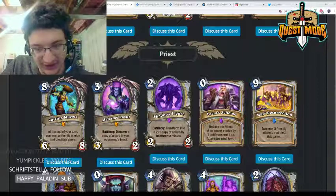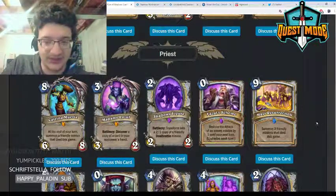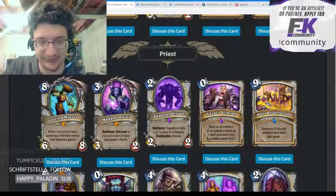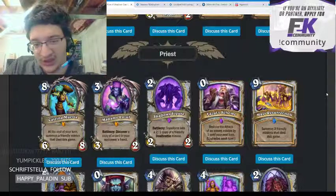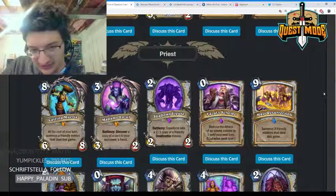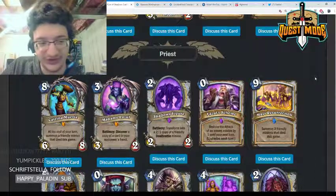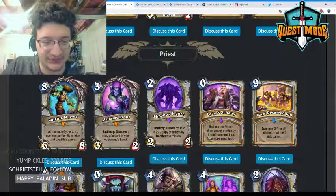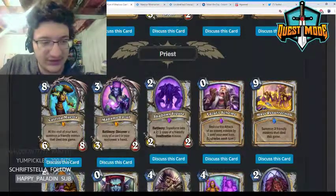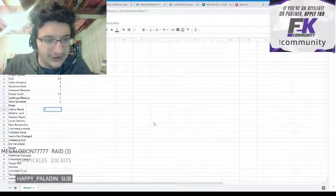Moving on to Priest. Catrina Muerte — eight mana 6/8, at the end of your turn summon a friendly minion that died this game. I expect this to see a good amount of play in Big Priest. It's kind of a choice between this or Rag. I think it's a little better than Rag against aggro and about the same against control. It might see play over Rag; it's hard to say. I'll give it a four.